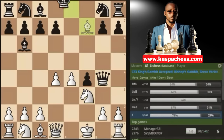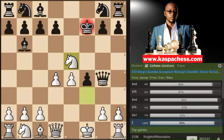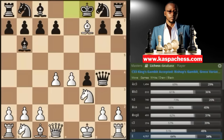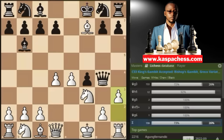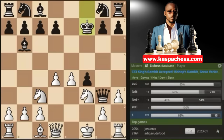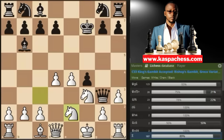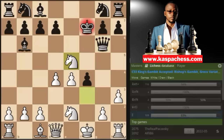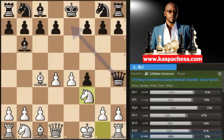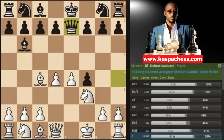Bishop takes f7, and after king takes, you simply go knight e5 check, which will also win the black queen on g4. And even if the black king doesn't take our free bishop — say they play king f8 — this is only good for white. We can just play pawn to h3, chasing the queen. After king takes f7, we try to trap black's queen on g3. They have to play queen g6, after which we go knight e5 — forking the king and the queen. That's why after knight to f3, queen e7 is the top played move according to the Lichess database.